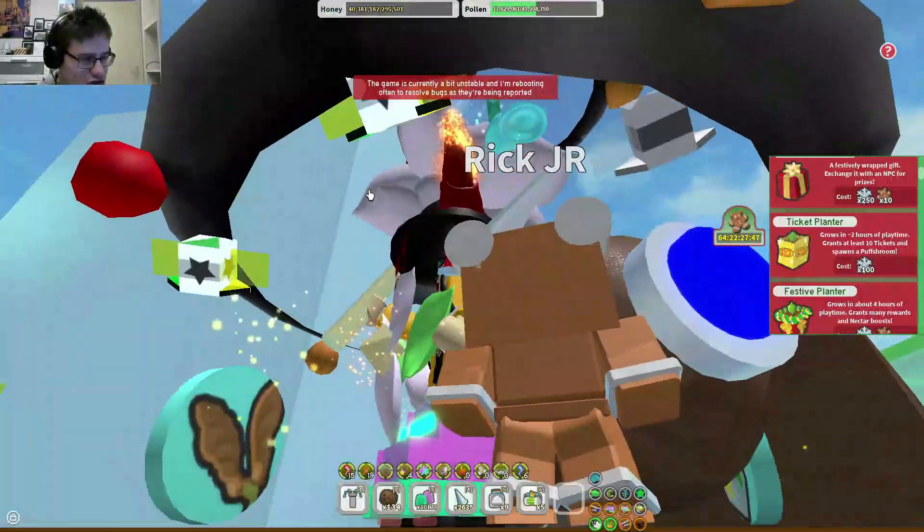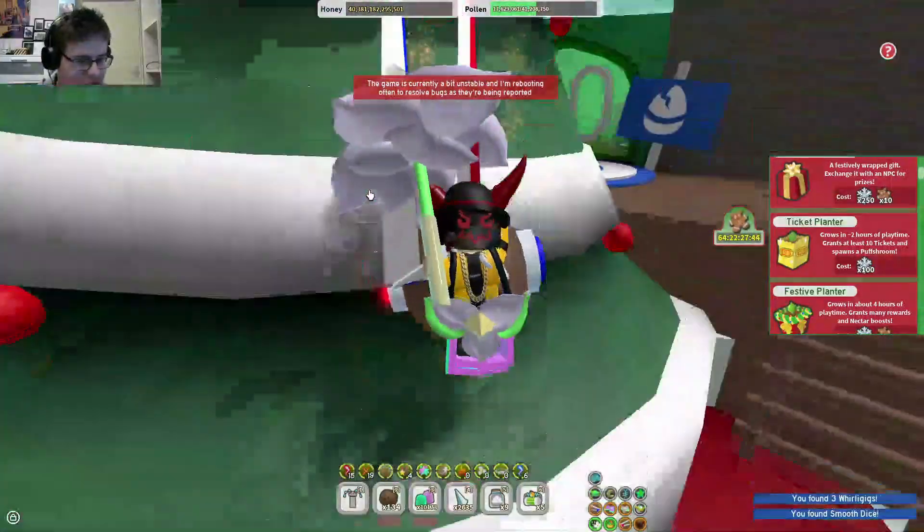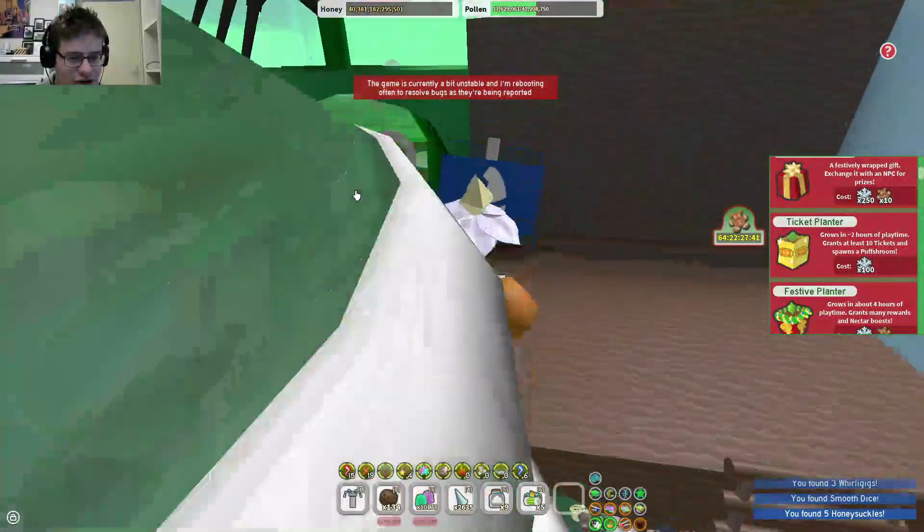I have a present here which is cool but I don't think I'll need to buy that. The ticket planter goes around 2 hours of playtime, yields at least 10 tickets, and spawns a brush room. I feel like this is definitely going to be needed for the Riley and Gummy quests. I didn't claim the Gummy Bee quest yet. There's always a secret in this Christmas tree - 500 circles, smooth dice, and 3 warplings!